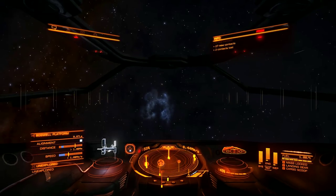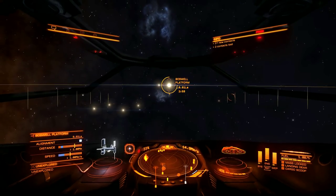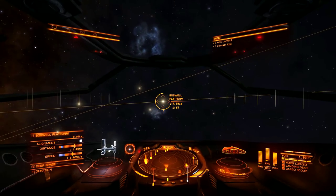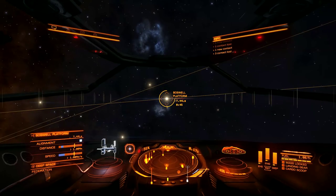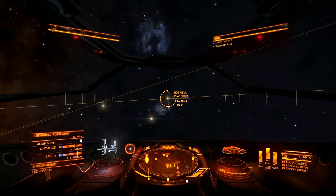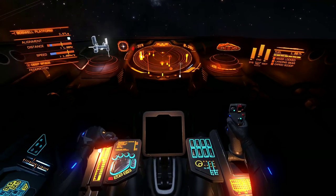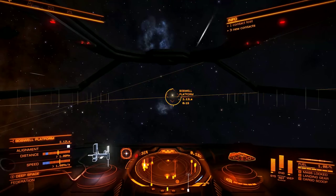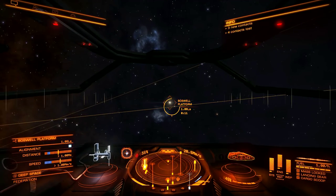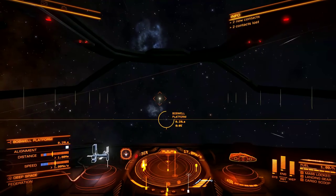27 new contacts - wow, this is a popular place. It's very peaceful though. Boswell platform - I think we should be able to collect our bounty there and start to make some real money. Slowing down, speed up, slow down - see my little pilot arm going. That was a fun fight! That guy was pretty strong, he was kicking our asses. I don't even know if the cannon was really doing anything - I think maybe I'll be better off with just the pulse laser.